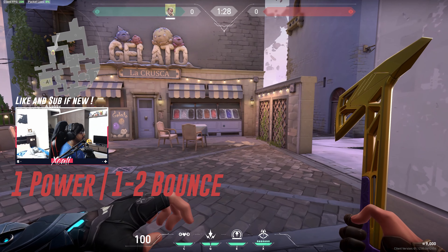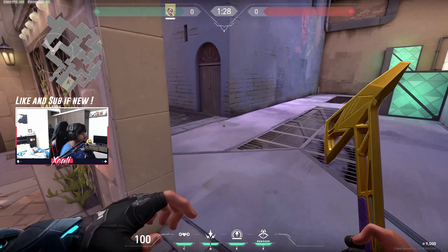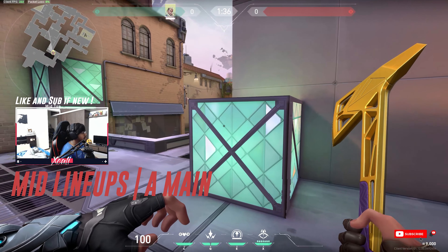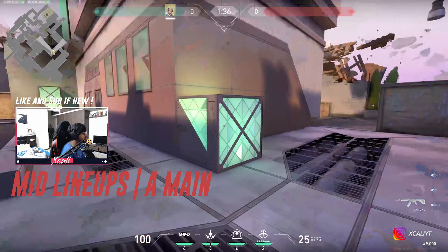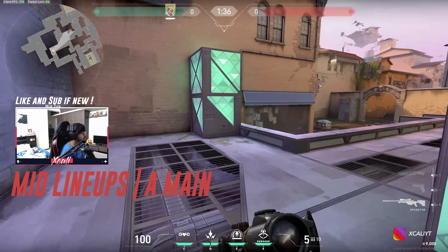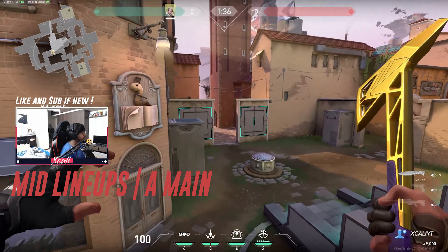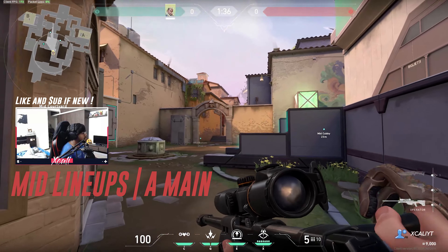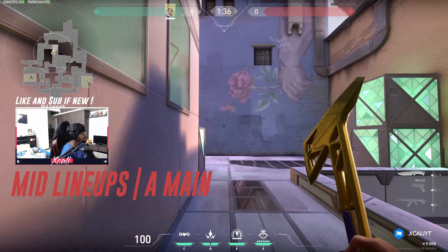Now how does the shock dart look over there? You need to do the same lineup again with this spot. Make sure it touches it — this bow moves a lot so you need to make sure you're doing the correct thing. Then it goes right over there, decimating the person if he still stands there. You can add another bounce so that it kind of goes in and bounces again.